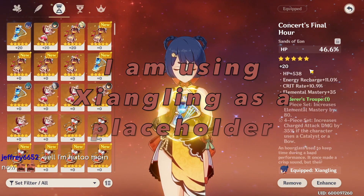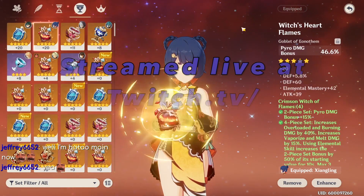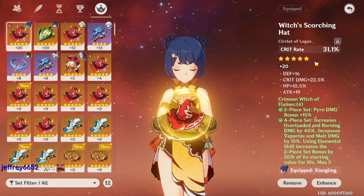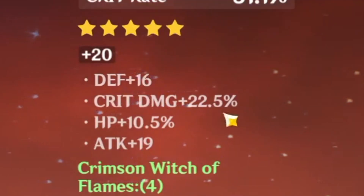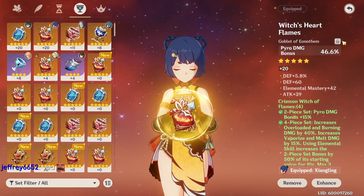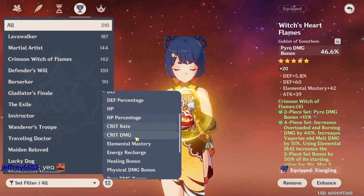She has HP percent sands now because I think it works best with the build I'm going to do. This is the thing I need probably the most, honestly, even probably more than her crit hat. Obviously this could be better, but it rolled into this, which is really good. This has nothing good besides pyro damage, and obviously it's going to have pyro damage — that's what I want it to have. But I just can't get pyro damage.